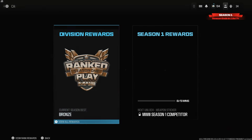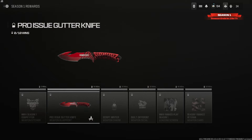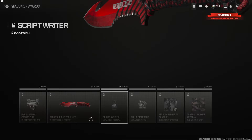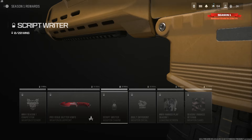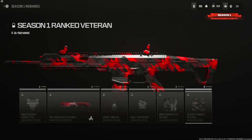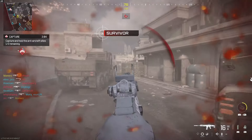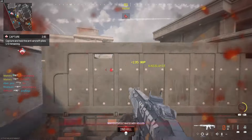For Season One rewards: at 5 ranked wins you get a sticker, at 10 wins a Pro Issue Garter Knife, at 20 wins a weapon charm, at 30 wins a 'Built Different' weapon decal and loading screen, at 40 wins a loading screen, and at 50 ranked play wins you get the Ranked Veteran weapon camo. Fifteen days to complete it — doable, but a decent grind, especially without a full squad.